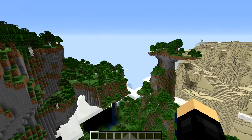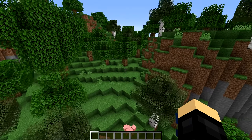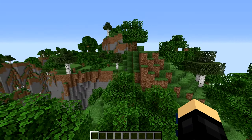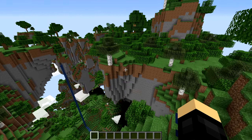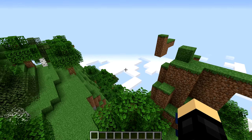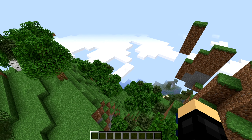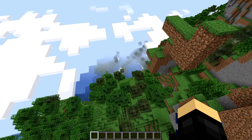The snowy biome is going to be even snowier and icier. There are going to be some brand new ice blocks, and snow is going to accumulate more in those biomes as well. Obviously, with the addition of more caves included into that with mountains. Like I said, it's a bit scarce at the minute — that is the only information I've really got on the mountain update.